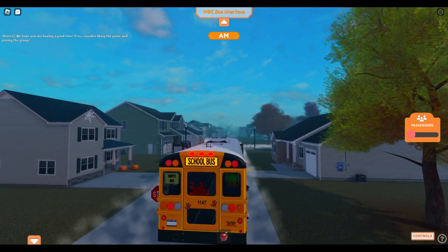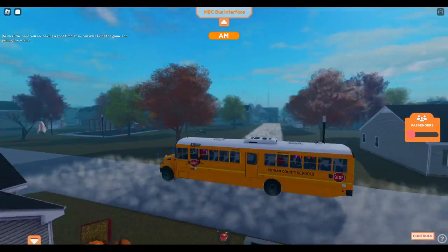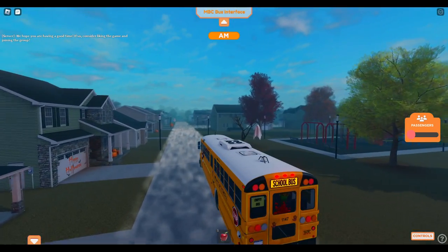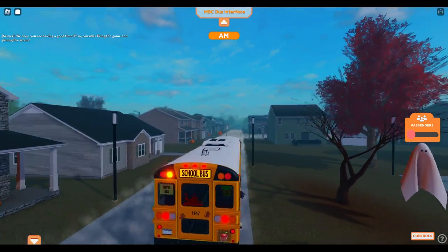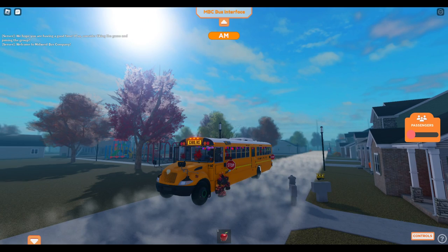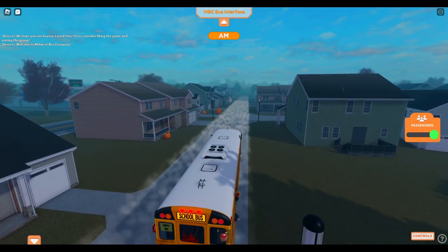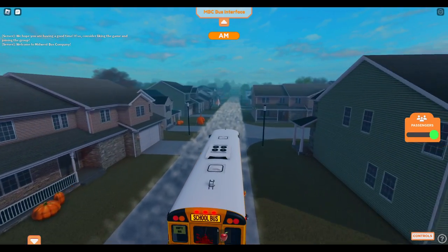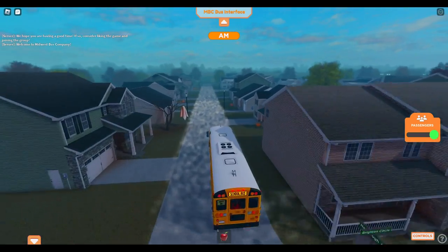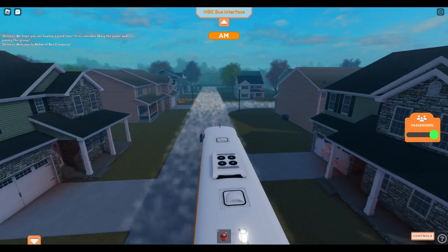The fog makes its return from last year, however it seems to be having some kind of render issue. As far as the neighborhoods go, there's nothing much new added. At the farm there's still the haunted house and stuff like that, so we're not going to head over there.